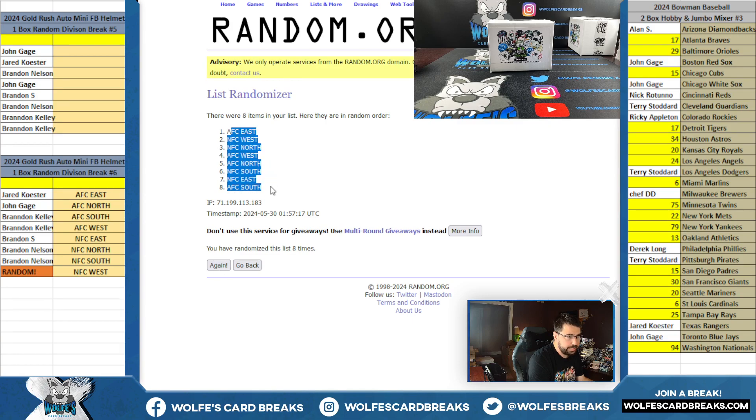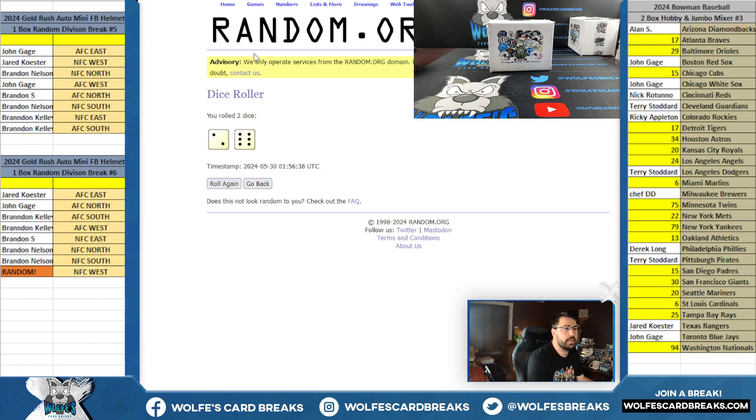Eight times — AFC East down to the AFC South. AFC East, AFC South, eight times. And two and a six, eight times. Okay, so there's your divisions.